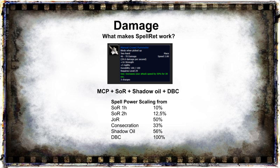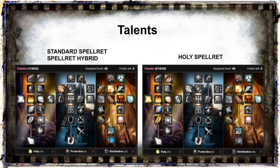They also scale very well with spell power. In addition, the shadow bolt from Shadow Oil will also get additional damage bonuses from things like Improved Shadow Bolt, Shadow Weaving, Curse of Shadow, and most likely the Nightfall debuff.